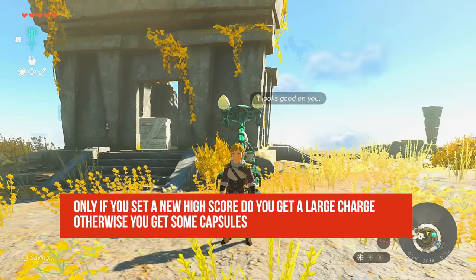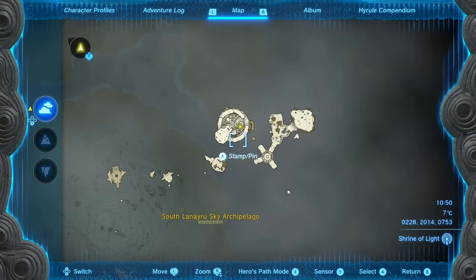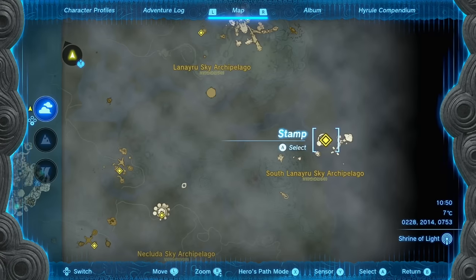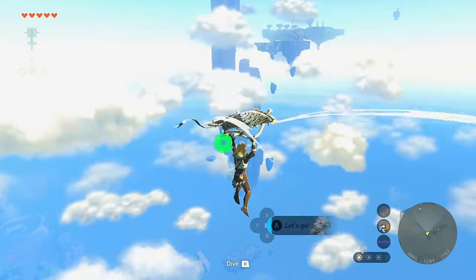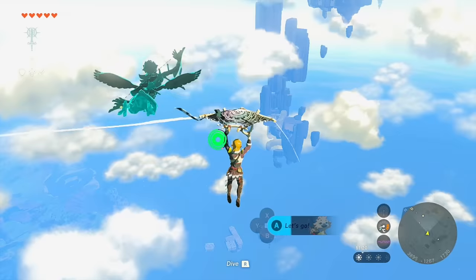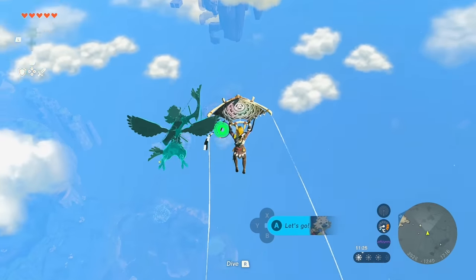The second piece of the skydiving armor is located at the South Lanayru Sky Archipelago on the right side of the map. From the Mount Lanayru Sky View Tower, launch up into the air and head northeast — it's actually not that far of a trip. If you have Tulin unlocked you should be able to get there no problem.